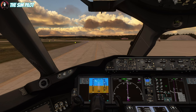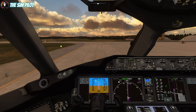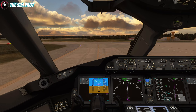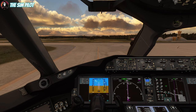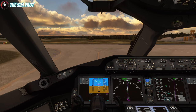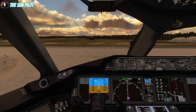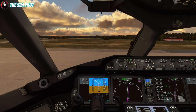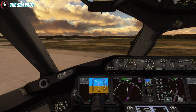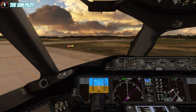We are coming to a turn at 20 ground speed — a little fast for this aircraft. We should slow to 10-15 knots to make the turn comfortably without getting off the taxiway. While turning, keep the throttles up because she's not the fastest turner.